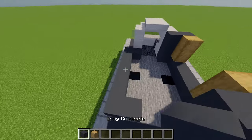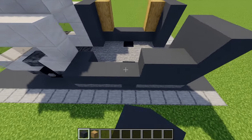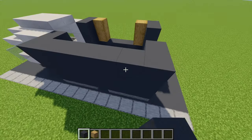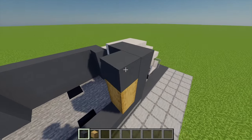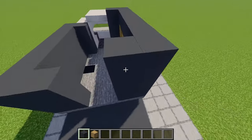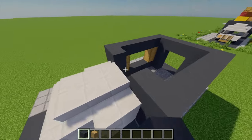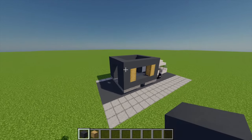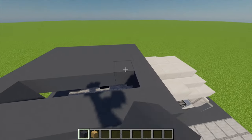Moving to the back with some more grey concrete, I'm going to extend this whole wall up so it's three blocks high in total. Then with some more grey concrete I'm going to build a whole other loop going all the way around to top off this wall. Once that's done I'm going to fill in the top as well.